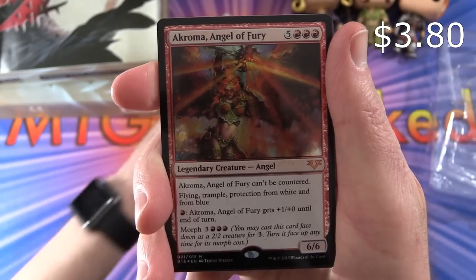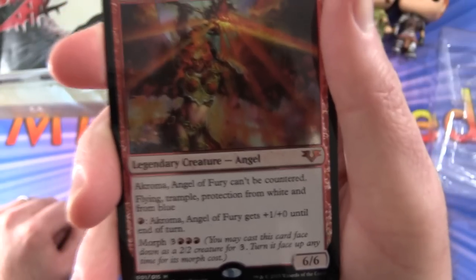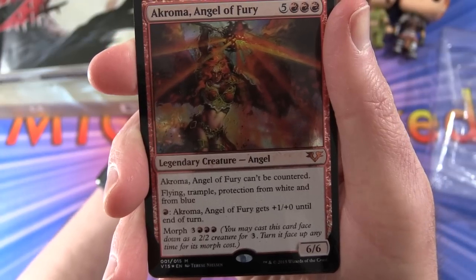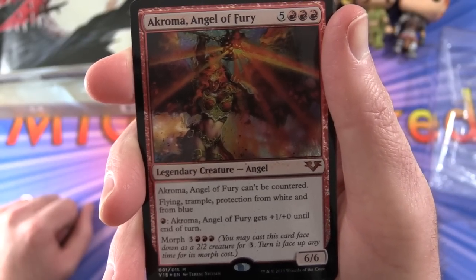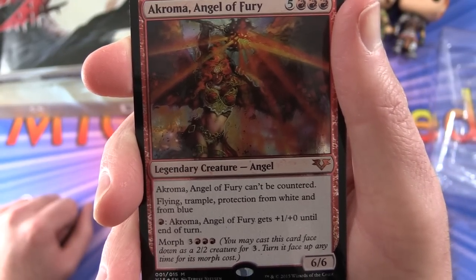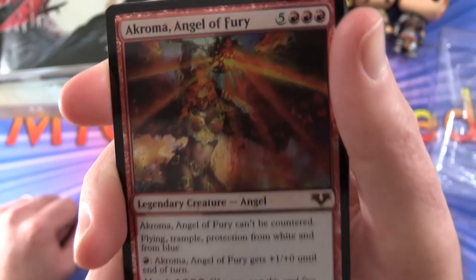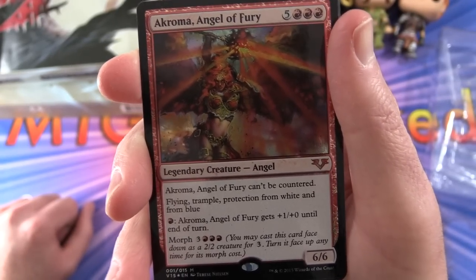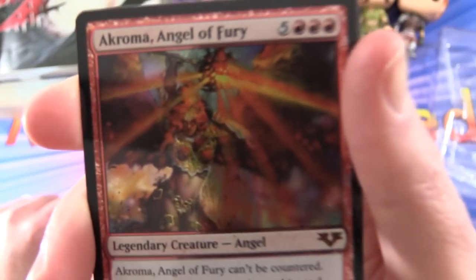Akroma, Angel of Fury: Legendary Creature Angel, 6/6 for eight mana. Can't be countered, with flying, trample, protection from white and from blue. Pay a red: Akroma, Angel of Fury gets +1/+0. And morph for three and three red — you may cast this card face down as a 2/2 creature for three, and turn it face up anytime for its morph cost. You can imagine your opponents wondering what this is, since you don't have to reveal it face down, and then flip it to reveal this magnificent angel.